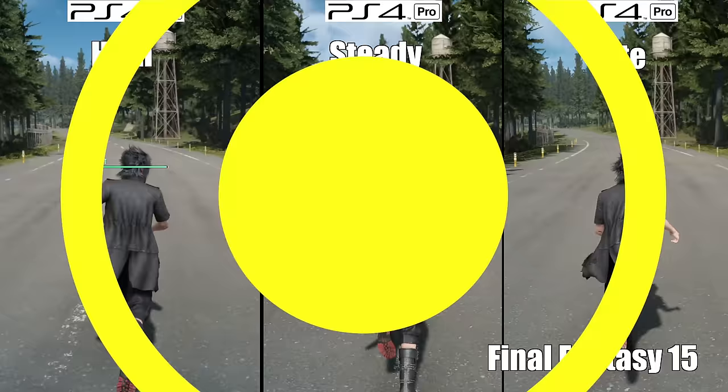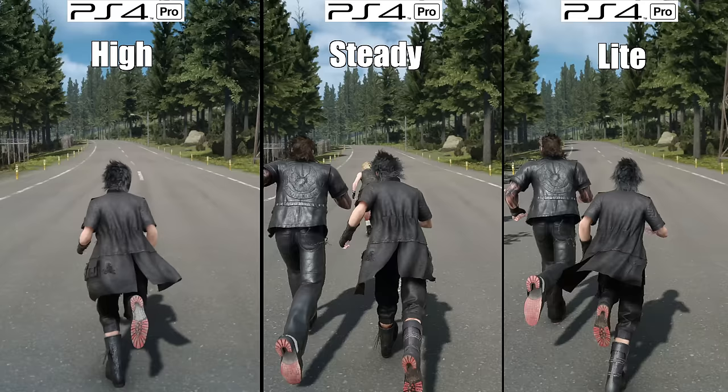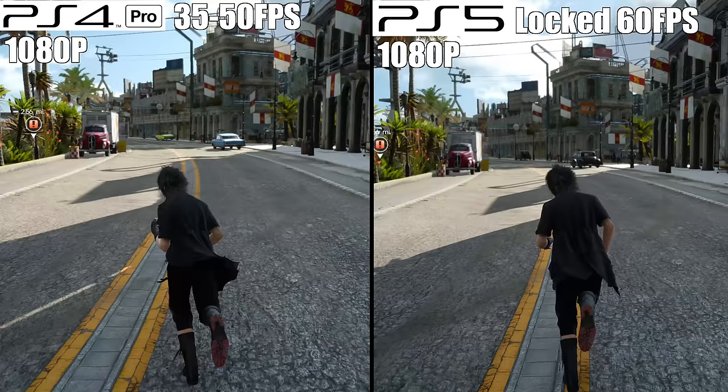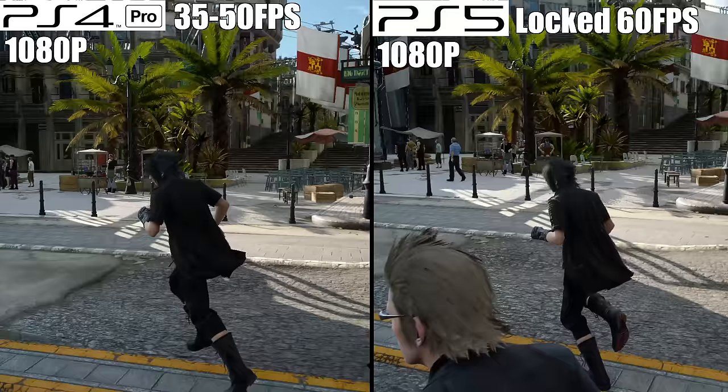Number 4: Final Fantasy XV. Offering three different display settings — high, light, and steady — the high setting runs the game at a dynamic 4K resolution with poor frame pacing. Steady gives you 1080p with a locked 30 frames per second, but with downgraded graphics. Then there's the light mode, where I was hoping improvements would be made. Prior to the update, this mode offered a 1080p image at a locked 30 frames per second. After the update, the frame cap was removed, allowing for a more variable frame rate — expect to see anything from 35 to 50 frames per second. You can get 60, but that would require you to look at the ground the entire time. The frame rate was pretty inconsistent — just all over the place.